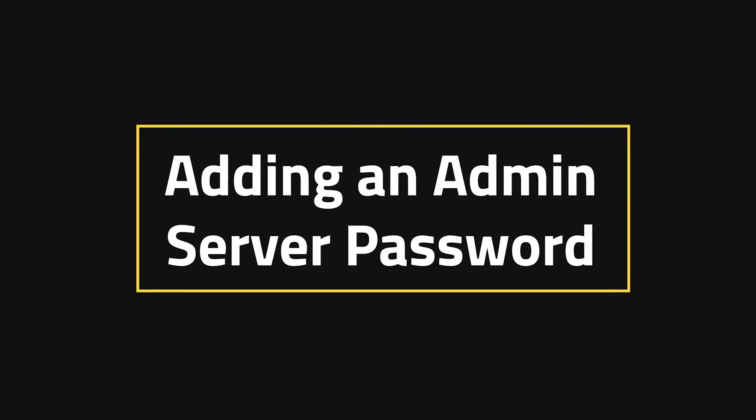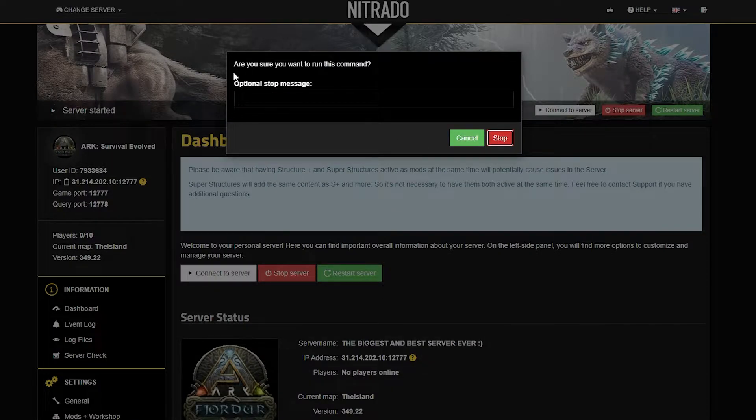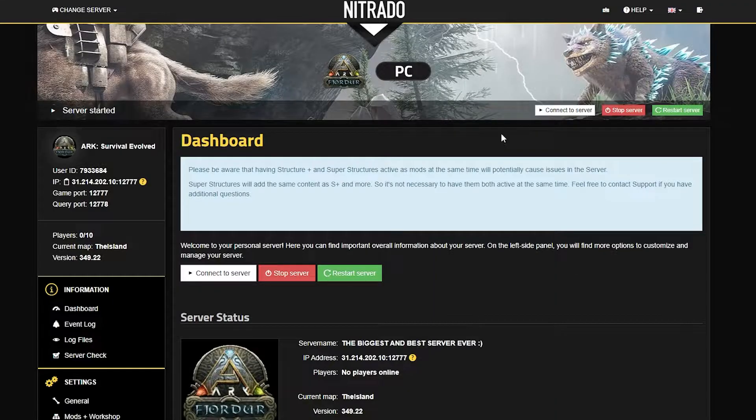Adding an admin server password. This is the first step we'll need to take in order to do this. So stop your server with the red stop button and double down once you see the popup.